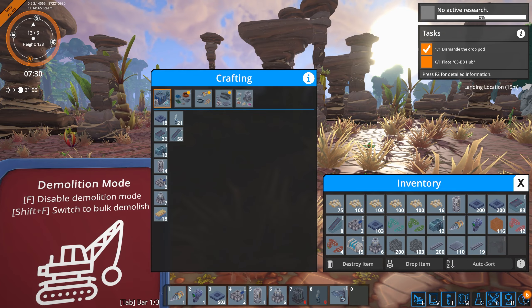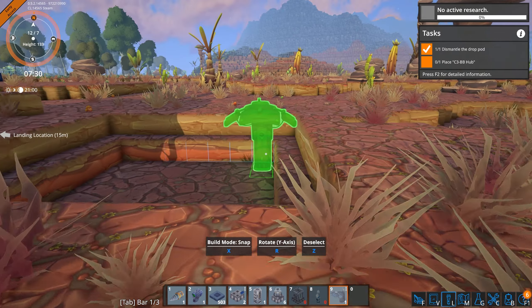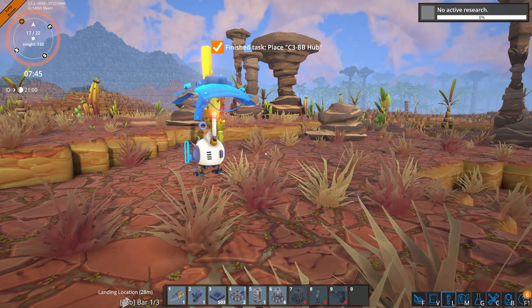C3BB hub. What do you do, friend? I'm going to put him over here, away from my factory.